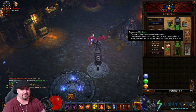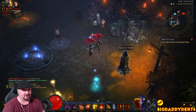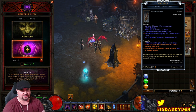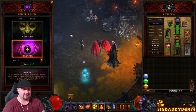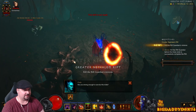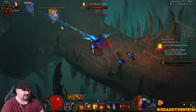At my current power I can do about GR 112 in around two minutes with this build. So let's show this in action. We've got the season buff - Strafe casts the last non-channeled hatred spending ability cast. Basically at the start of the run you just cast Impale once, then Impales get shot out automatically by Strafe. So cast Vengeance once, cast Shadow Power, start spinning, and that's it.